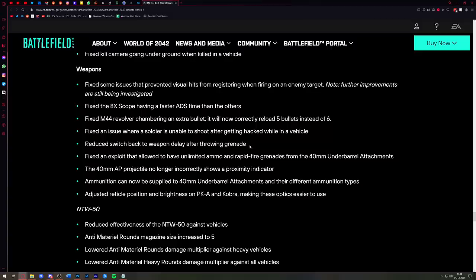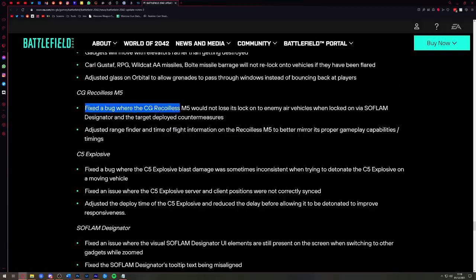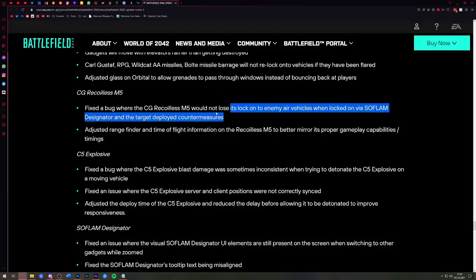Reduced the switch-back-to-weapon delay after throwing a grenade. Sometimes throwing a grenade and switching back quickly would cause the gun to fire if you clicked the button, or I'd have a sniper rifle in my hands and clicking the mouse would play the audio five times without firing any bullets. The fact they've reduced that delay is a good thing. Fixed an issue with the recoilless M5 and the Soflam where it wouldn't lose the lock onto enemy air vehicles when they flared, so the M5 would continue to hit the vehicle anyway — that really needed to be fixed and was annoying a lot of pilots.